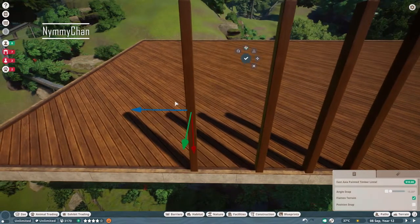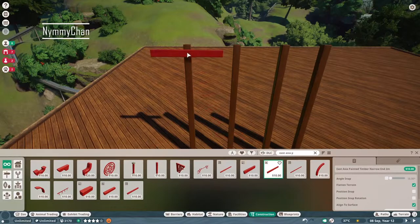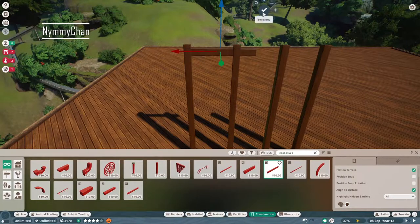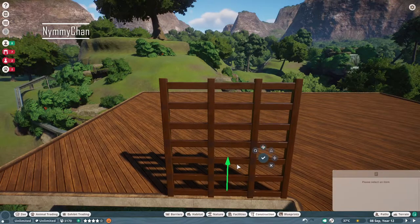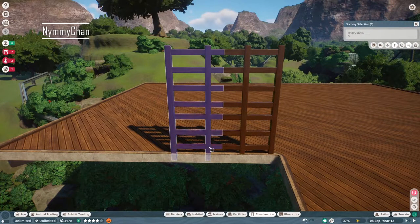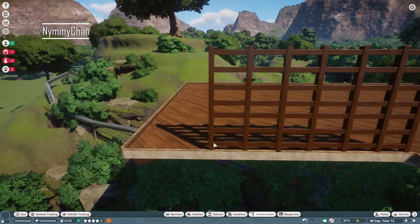For this video we are focusing on the actual jaguar. I wanted to make sure there's proper railing here because otherwise guests could fall into the jaguar habitat and get eaten — and we don't want that. If we're thinking like a realistic zoo, it would mean the zoo had to be closed. So we are keeping it safe by using these custom barriers.